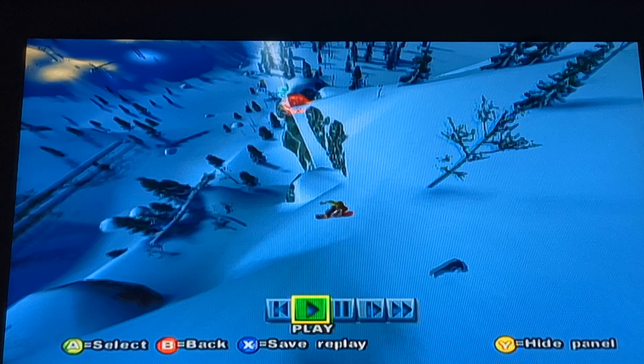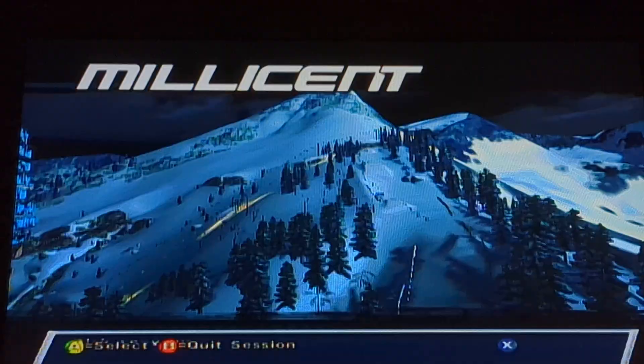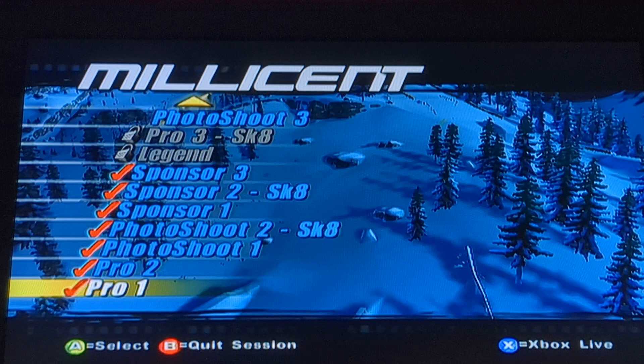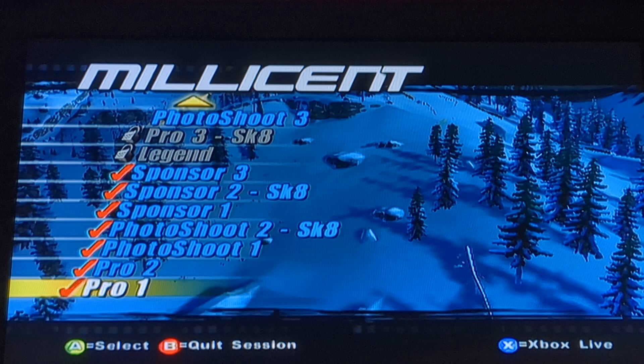That was Millicent — there was another Snowskate run, we skipped Photoshoot 3 because it would take far too long to beat, and those are all the challenges we've been able to accomplish. It's definitely the hardest mountain yet, but the mountain itself is pretty fun to ride on. The higher drop points like Millicent and Cliff Run are super cool — tons of different ways to go tricking, tons of different lines to take, and some lines I haven't even shown yet.